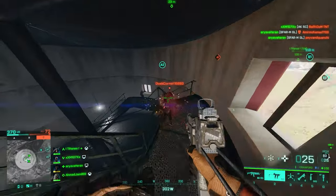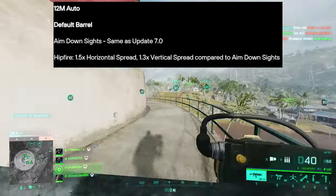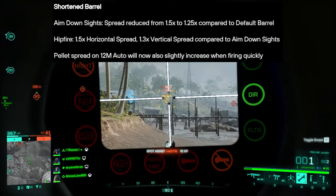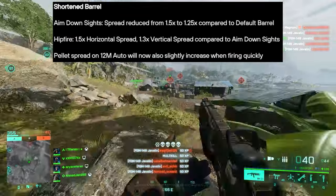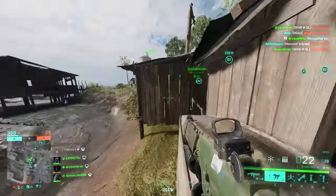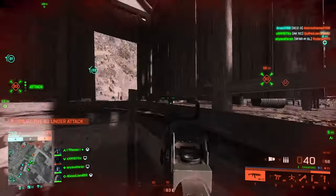There are four shotguns in the game: SCS 880, 12M Auto, NVK S22, and Super 500. For the 12M Auto with default barrel, aim down sights spread is the same as update 7, but hip fire will have 1.5x horizontal spread and 1.3x vertical spread compared to ADS. For the shortened barrel, ADS spread is reduced from 1.5x to 1.25x compared to default barrel, and hip fire is 1.5x horizontal and 1.3x vertical compared to ADS. Pellet spread on the 12M Auto will also slightly increase when firing quickly with the shortened barrel.